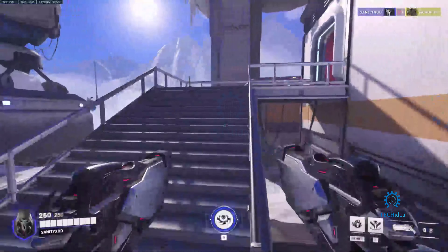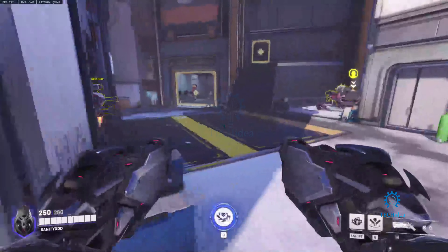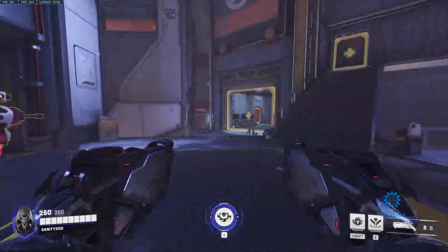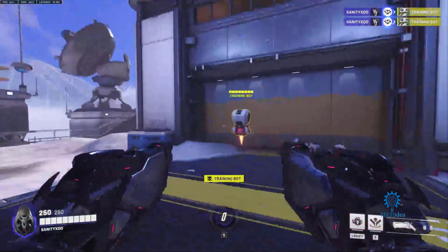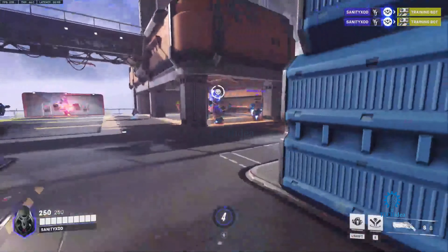You can kill two Roadhogs or two tanks with Reaper's ability. Now, Reaper's ultimate is Dead Blossom. He's going to go 'die, die, die,' and basically you're going to shoot in multiple directions. This is best done in close range with people grouped together.